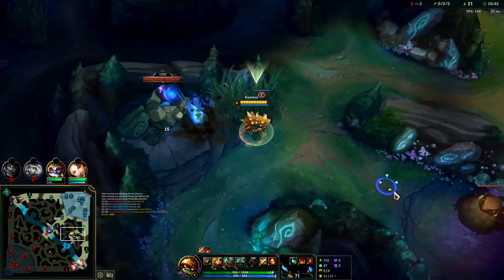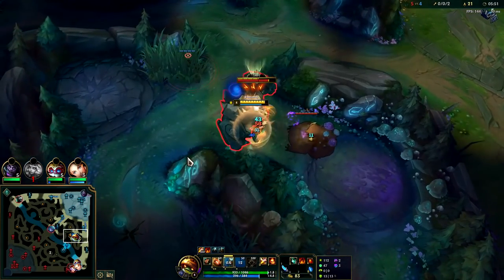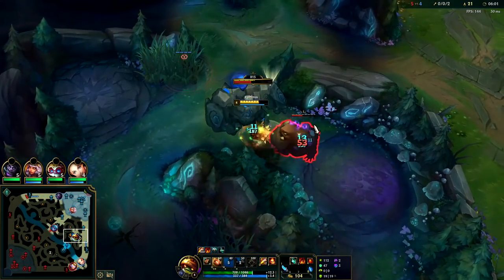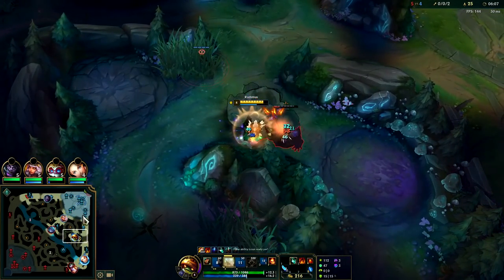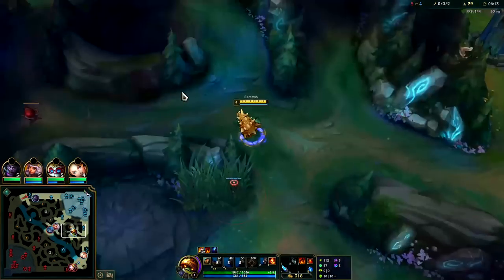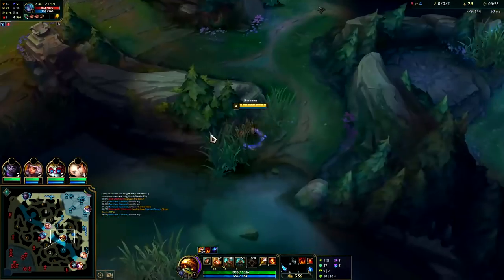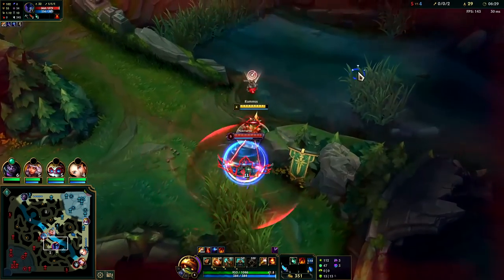I'll leave my control ward right here. Nocturne's going to be very aggressive with me having mid priority and top priority - this game basically has bot priority too. Most likely he's going to go for his Raptors or Dragon. He might blind invade me here but I think the odds are kind of low. Auto attack Q - Q is a great auto attack resetter. I'm going to flick on our E since our W is back up. We'll path into our red buff; we have nothing to gank bot side. We could go mid here - yeah, actually we'll go mid. Vex is full HP so she's not likely to back.